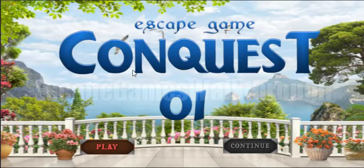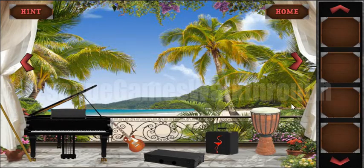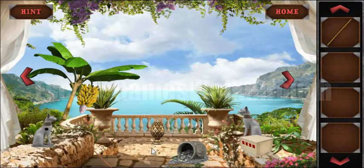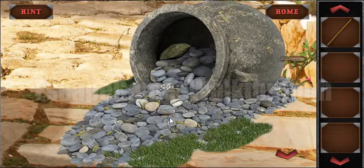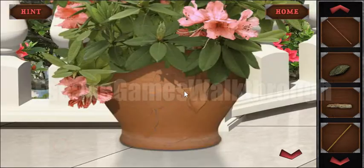Let's play Escape Game Conquest Level 1 from Escape Game Studio. Let's collect everything we can find here: there's a stick, a wooden log, a stone, and here is another stick.